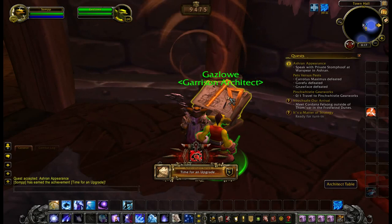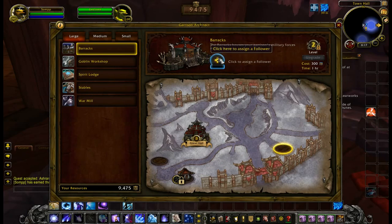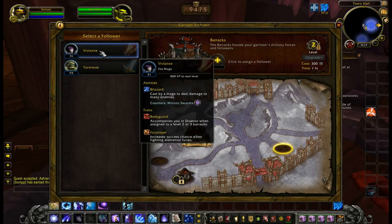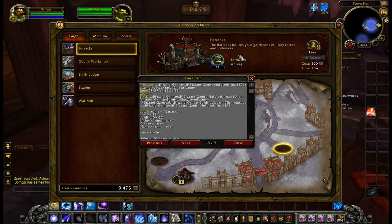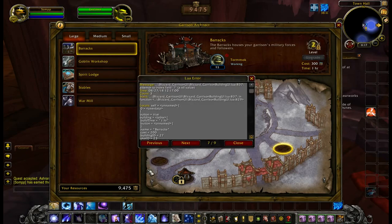Burning fireworks. And guess what we're going to do? We're going to go ahead and upgrade it again. Oh, so I've got to actually put a follower here who will go ahead and do whatever. I guess we'll put him there. So I have level 2 plans — I don't have level 3 yet, so I can't do that.